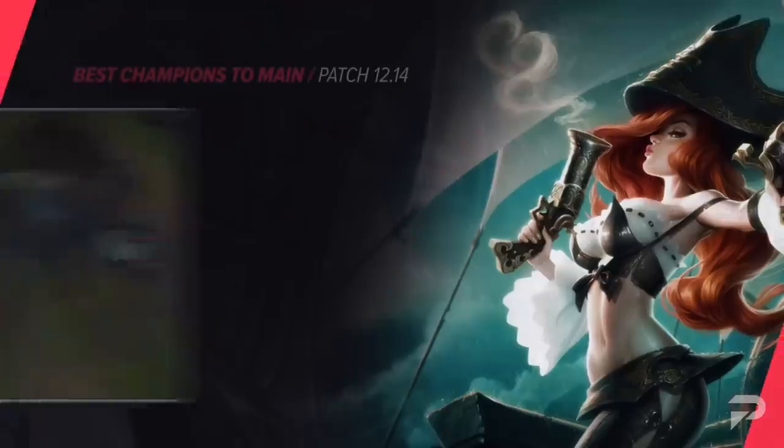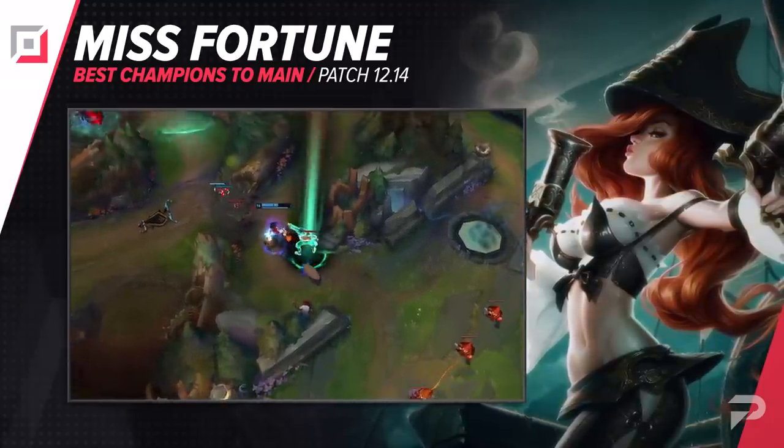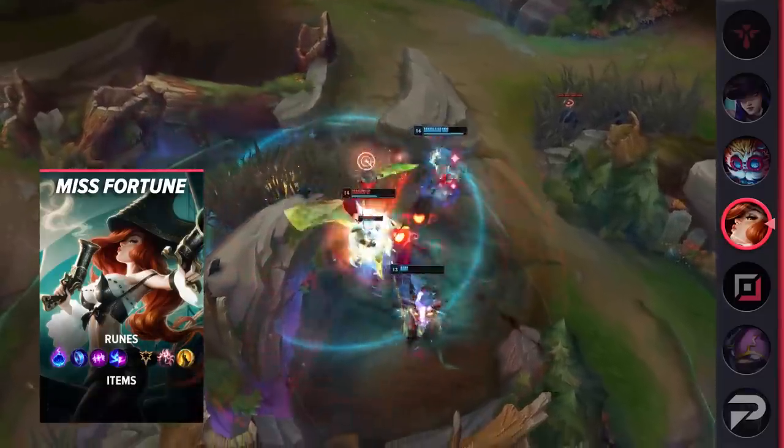Moving things down to the bottom lane, the first pick we have is Miss Fortune. She has not received any direct changes herself lately, but with most hypercarries being nerfed in recent times and the enchantresses that pair so well with them getting hit this patch, she's going to be one of the top-tier picks.